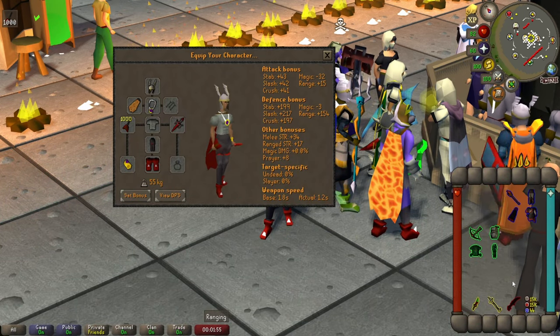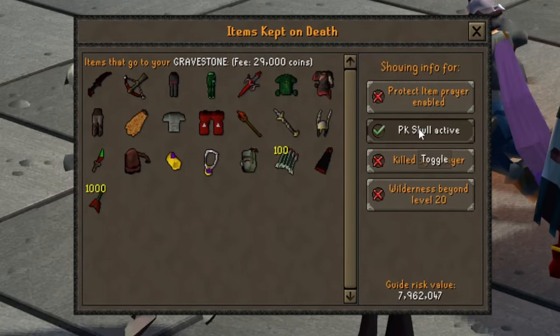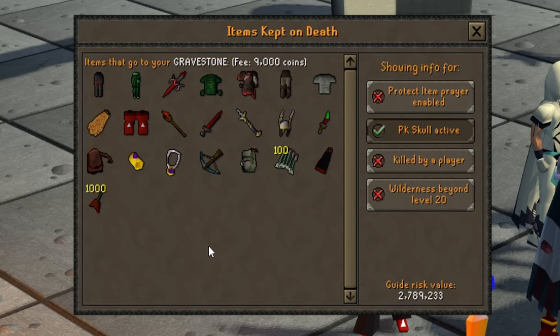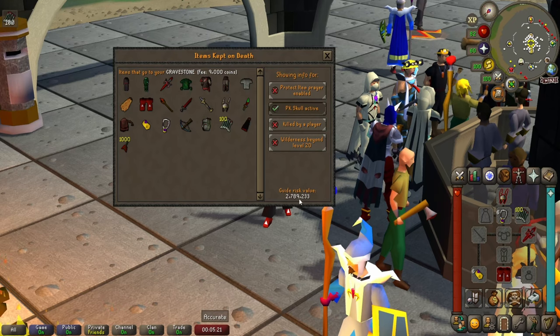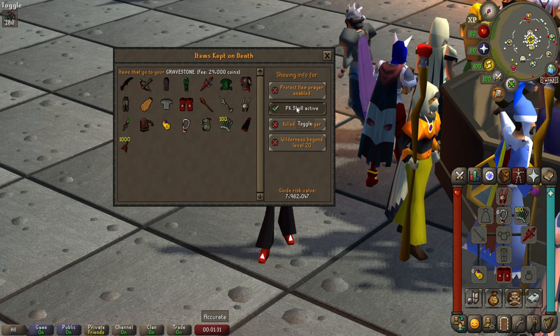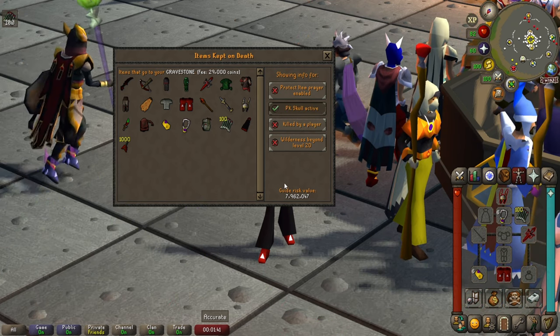Monsters in TOA are really weak to stab so take that into consideration. As you can see the total value of my gear is around 8 million, which is really not that much. If you're really low on GP you could swap out the Dagger and Dragon Crossbow and replace them with a Rune Crossbow and a Dragon Sword or even Leaf Bladed Sword. This will reduce your gear value to around 2.8 million, but keep in mind that deaths in TOA are safe so if you have extra GP just use it — it will make for much faster kills and overall better experience.